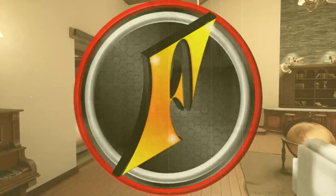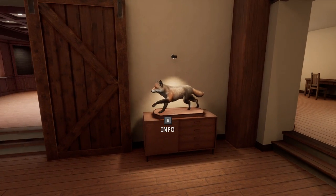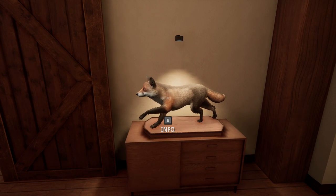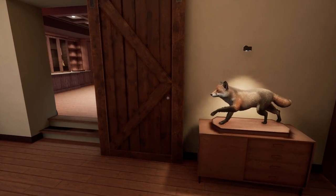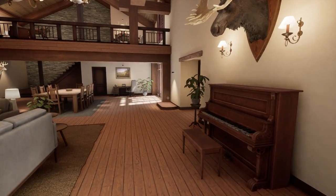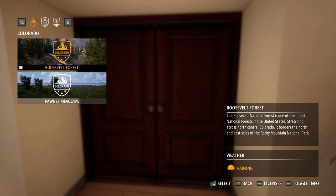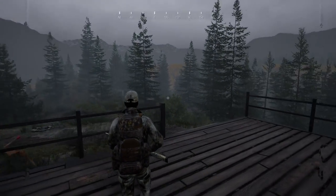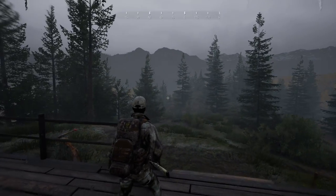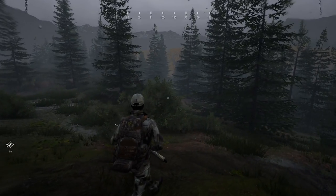We have to start with a clarification. This red fox we shot in last week's video is not a legendary animal, despite looking so different from a normal fox. Apparently, when you spot a legendary, the animal's name appears in gold color, and the sound that plays when you spot it is different too. So unfortunately, our legendary animal total is still zero, but hopefully out here in the Colorado forest today, we can increase that to one or maybe more.